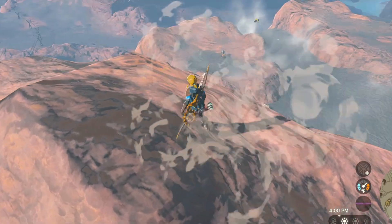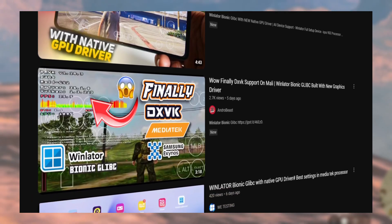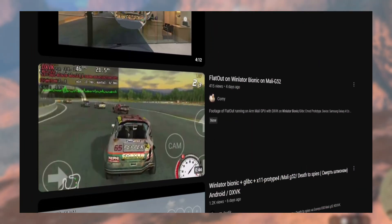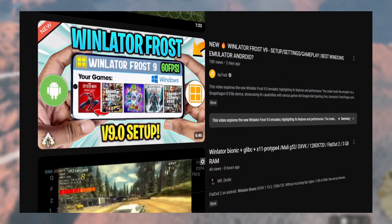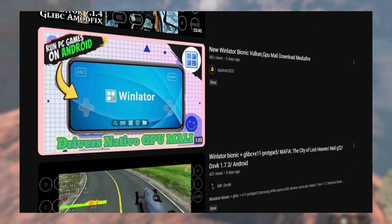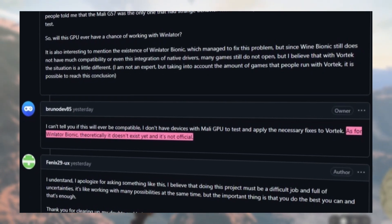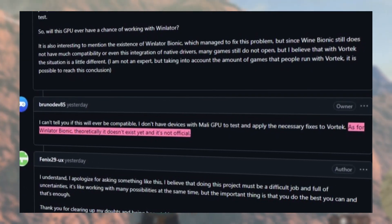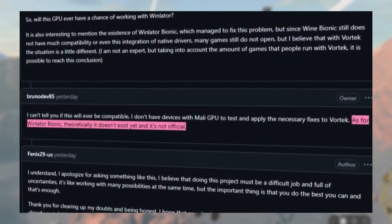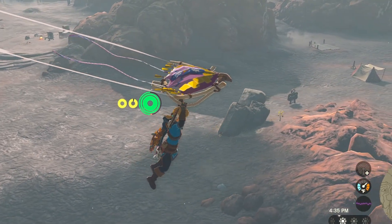Moving on, but still with PC emulation — there has been a Winlator Bionic version going around the internet. It's basically a modded version of Winlator where a new graphics driver has been added. It somewhat utilizes the device's native drivers to work with DXVK, and I've seen videos of Mali devices running on DXVK and running games. However, I can't find the official source or a developer name related to this, and download links are on Google Drive and Mediafire, so I'm not really sure about it. If you've already tested it, kindly share your thoughts in the comments below.